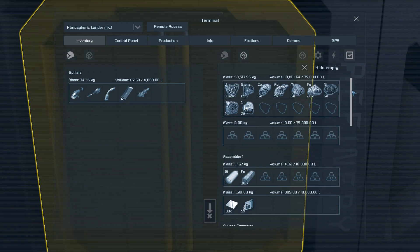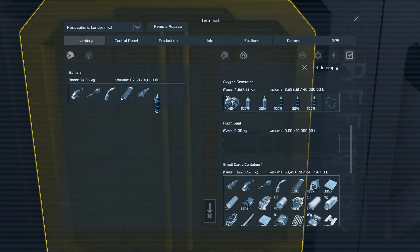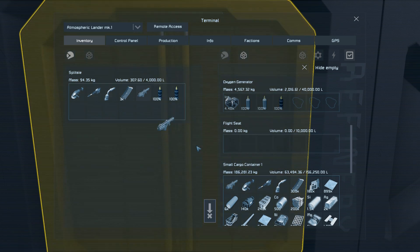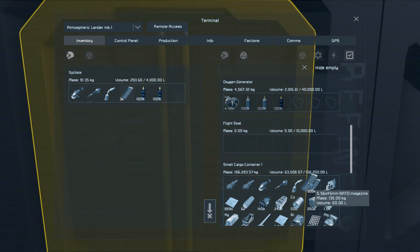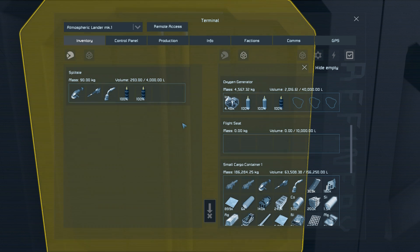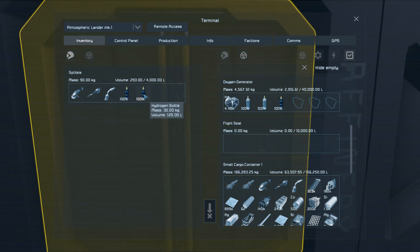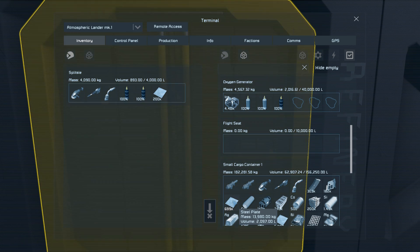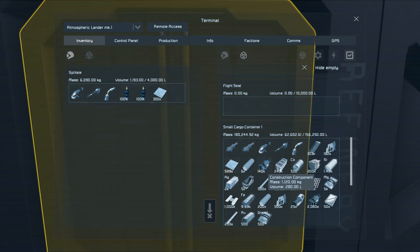Don't forget you're likely to use a lot of hydrogen for your personal jetpack, so make sure you've collected some ice to allow you to refuel. Having a couple of hydrogen tanks in your inventory can allow you to use your jetpack with impunity, which more than makes up for the loss of inventory space. To get these, go to an inventory access point on the lander and look for the oxygen generator — it will have a couple of hydrogen tanks you can double click to transfer to your personal inventory. To refill them later, simply drag them back to the oxygen generator and if it has any ice left it will refill your tanks for you.